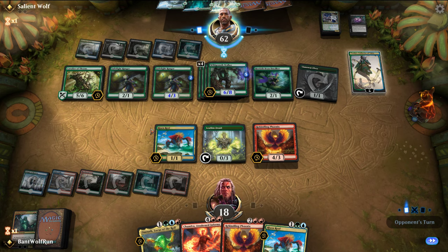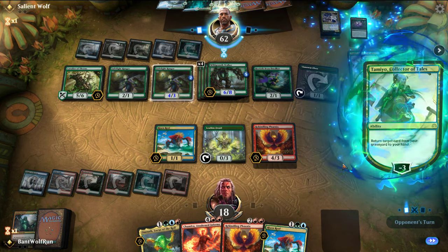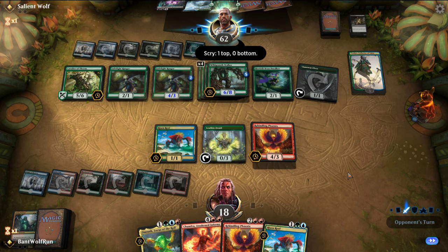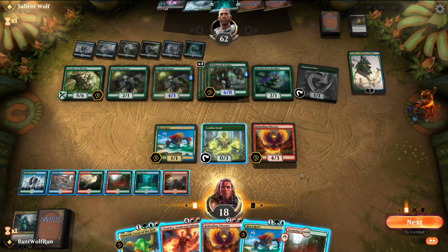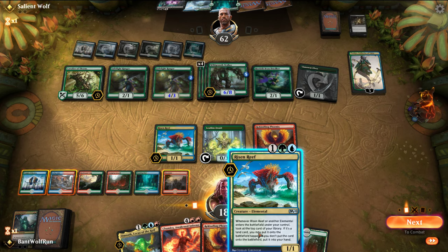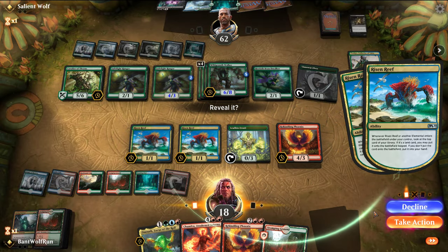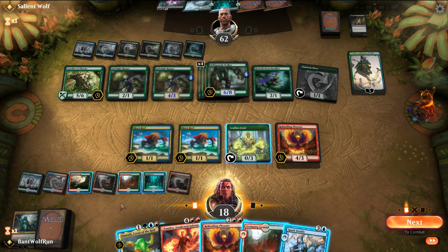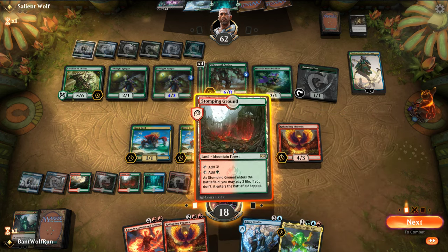Just tons of life here, but they are at 23 cards. Chandra can sweep up a good chunk of stuff. We can attack with Chandra — yeah, I still think we do. Risen Reef. We do have the Spark Double — that could copy something. Let's go Omnath here.